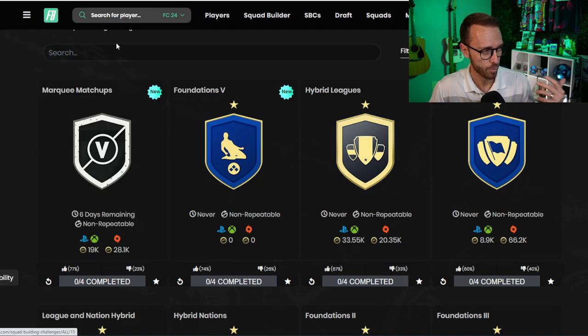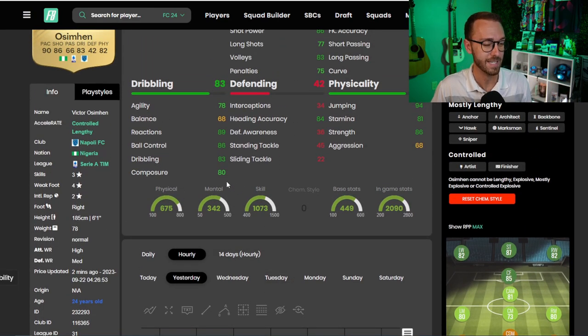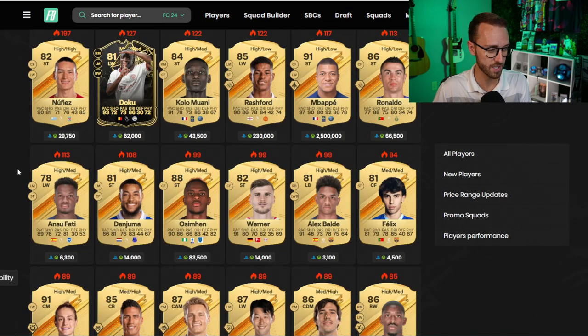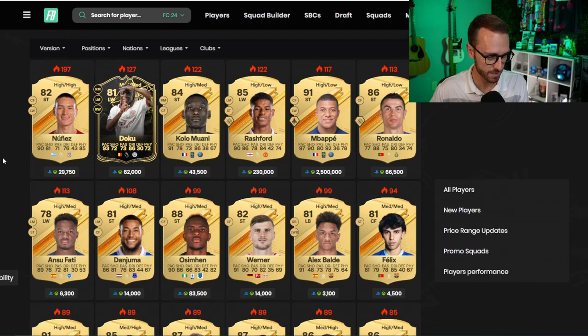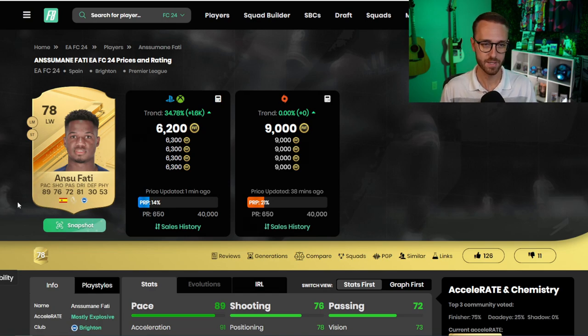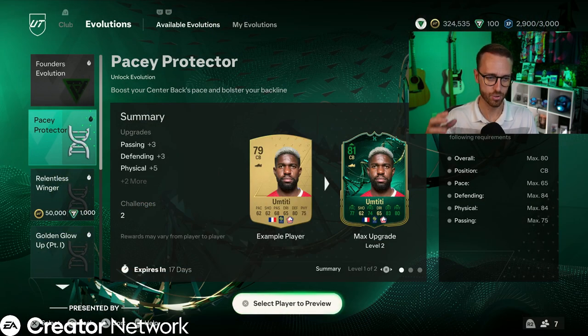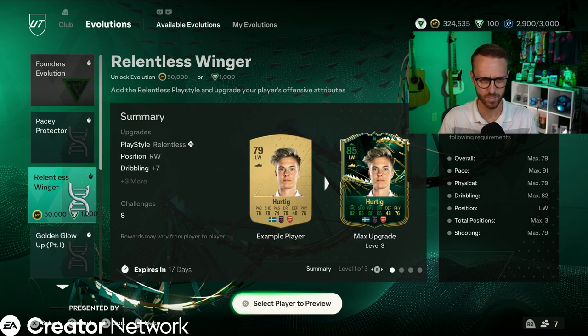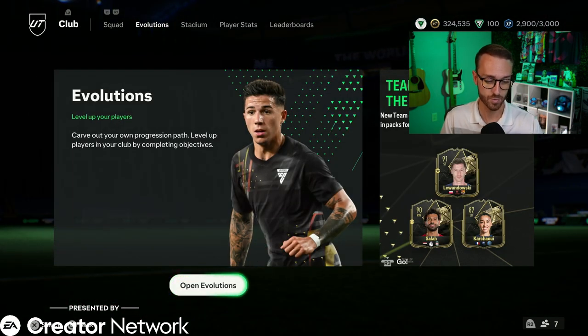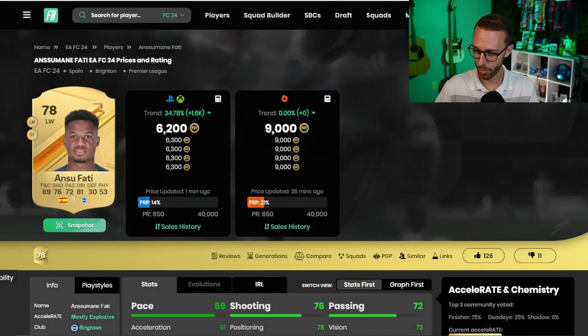Even though they were just decent packs, when the market is in early stages with not that many people on, those packs definitely impacted it. Prices dropped a lot yesterday except on players like Darwin Nunez, Ansu Fati, and some of those evolution players that people are doing for the Founder's Evolution. Especially Ansu Fati - if you buy him, you can start him in the Welcome to Evolutions and then put him in the Relentless Winger evolution, and you can make that card look absolutely mental. A lot of people are doing that with Darwin Nunez too.